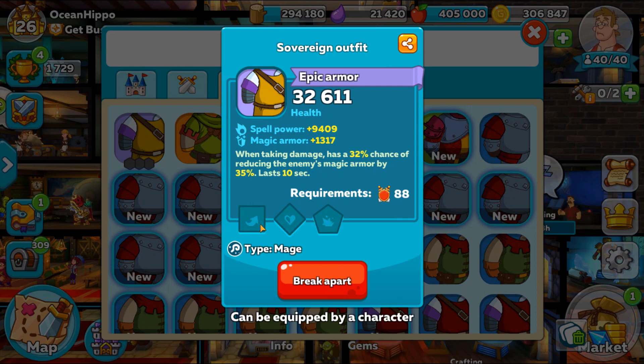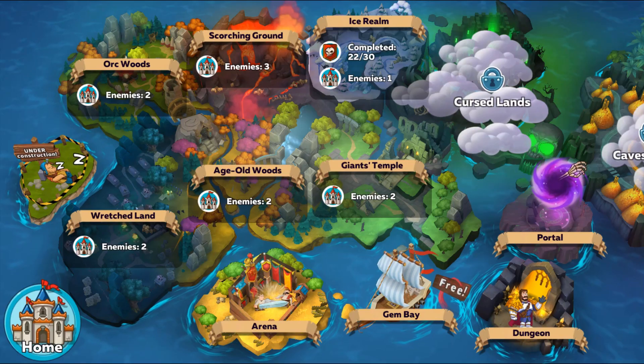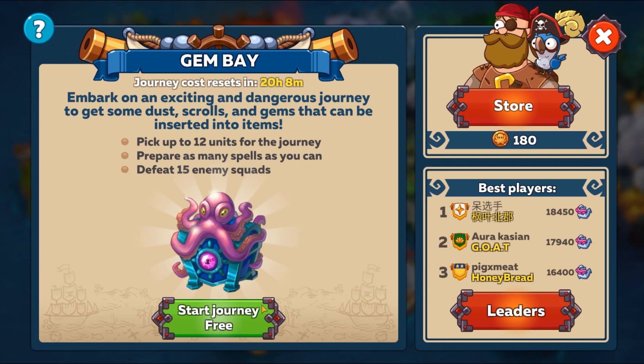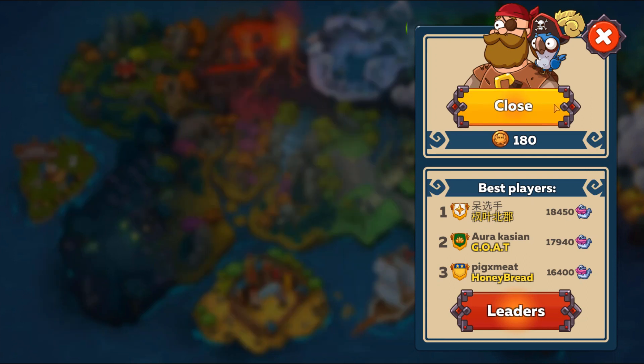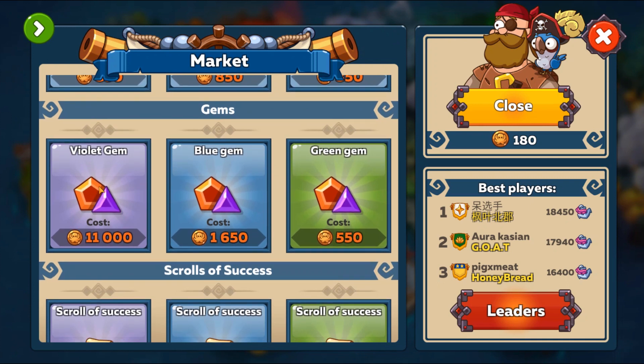Where to get gems: you can get gems from events, which is a good place, but they only come across every now and then. Gem Bay is obviously the best place to get them. All you have to do is go on a journey, destroy as many squads as you can, and claim as many points as you can, then go into the store and buy a purple gem, blue gem, or green gem.